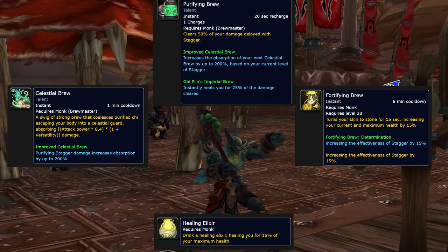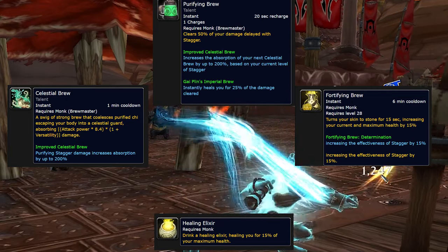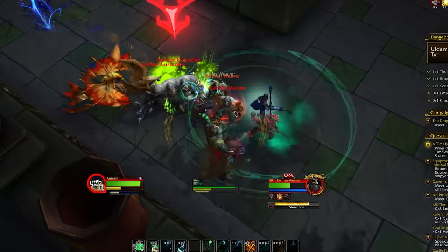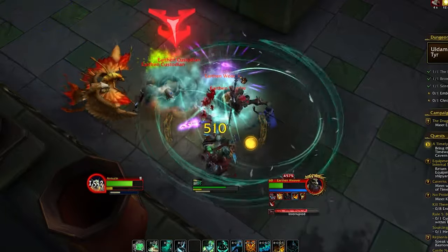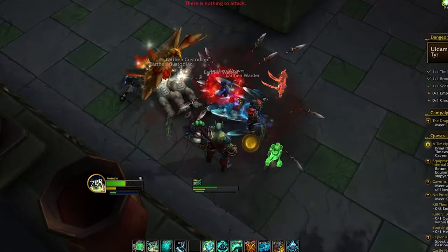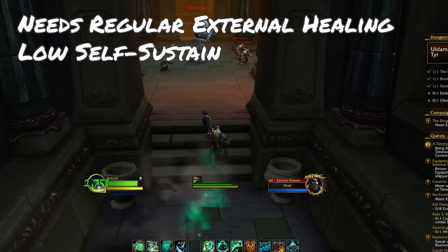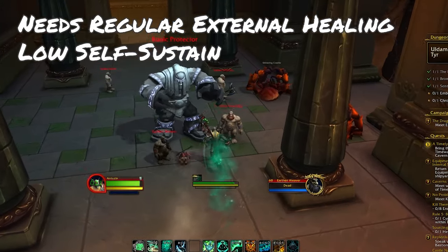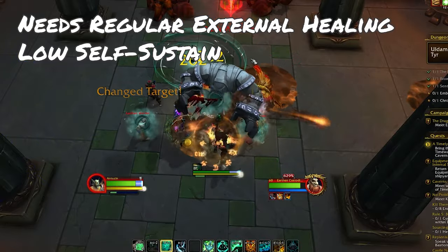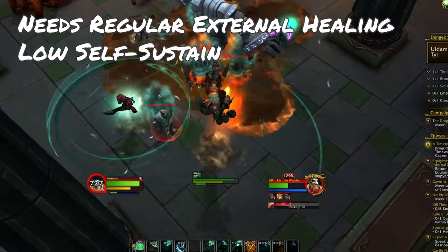The brews include Celestial Brew, Purifying Brew, and Healing Elixir — there are lots of brews. Your character will be drinking all the time, and you need to use other skills to reduce their cooldowns. You really need to plan out your incoming damage, using Purifying Brew to get rid of massive stacks of stagger and Expel Harm after taking a hit so healers don't need to focus on you as much. The Monk does need regular healer attention — it can't self-heal like a Death Knight or Druid — but it only needs spot healing and rolling HoTs, not intense healing.